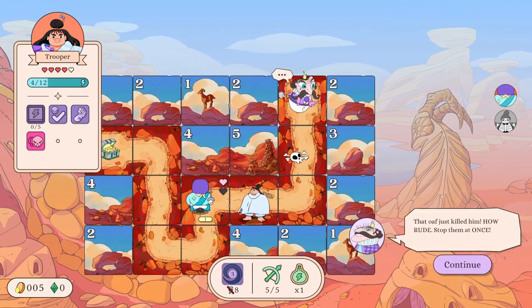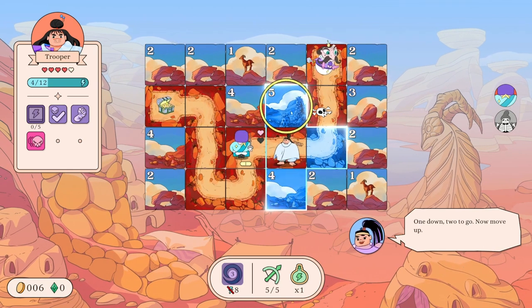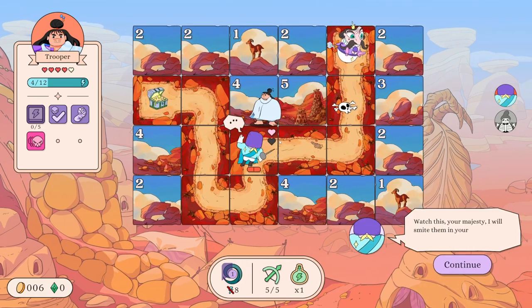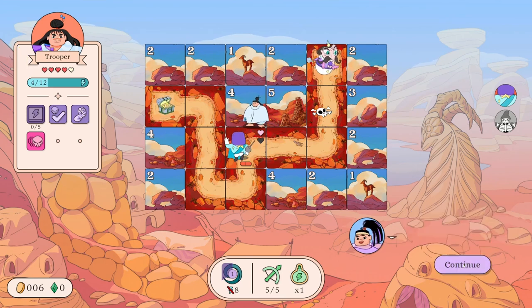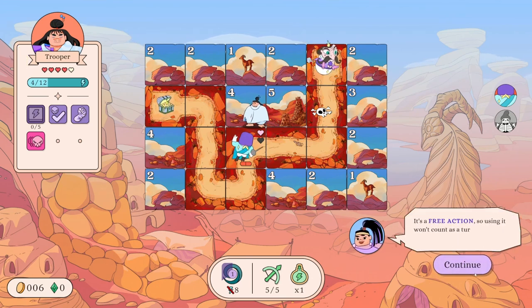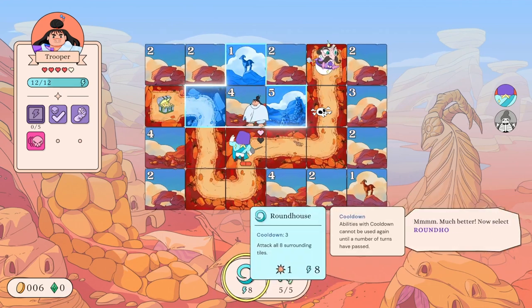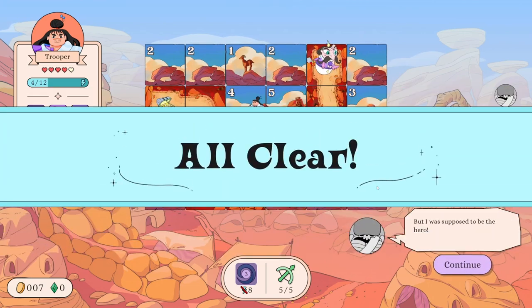We got some really decent animation in this game. 'That oaf just killed him! How rude! Stop them at once!' One down, two to go - now move up. Get into position to use roundhouse again. Roundhouse requires eight energy and you only have four. Good thing you have an energy tonic - it's a free action so using it won't count as a turn and cause an enemy to attack. So we're using the potion and then we're using roundhouse - and we killed that guy before he could attack.